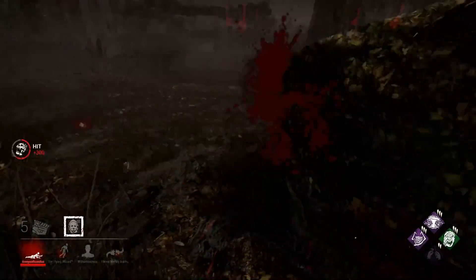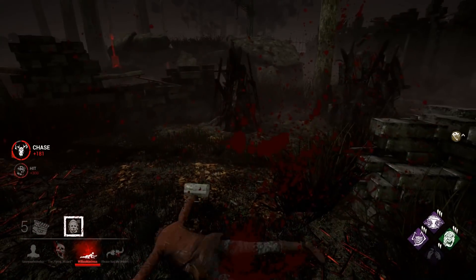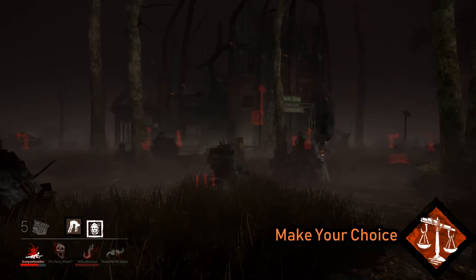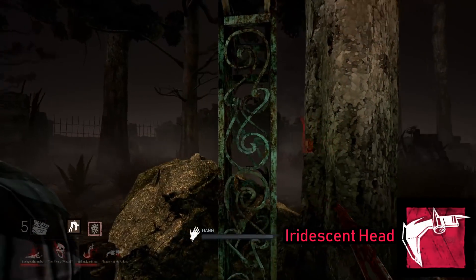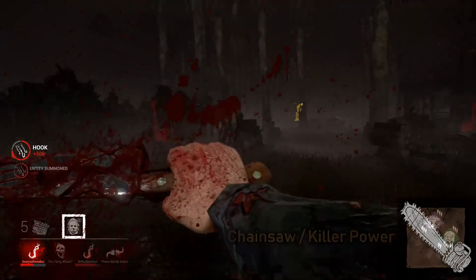If you just don't want survivors to heal at all, you can use a perk that has the ability to let you one-shot them. There are plenty of them in the game — you can use Make Your Choice, No One Escapes Death is a great option, Iridescent Heads to make survivors disconnect out of frustration, or just use a killer power that lets you one-shot them.